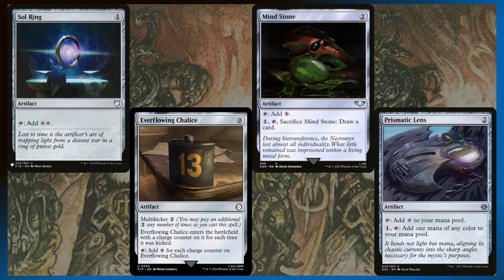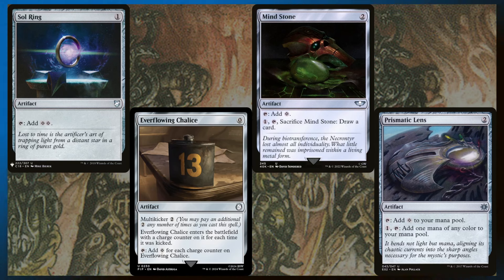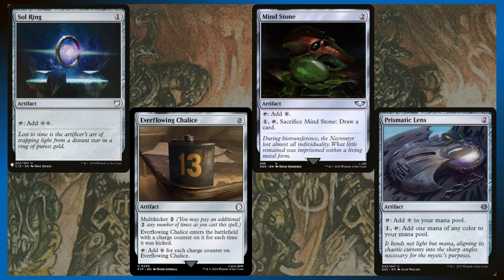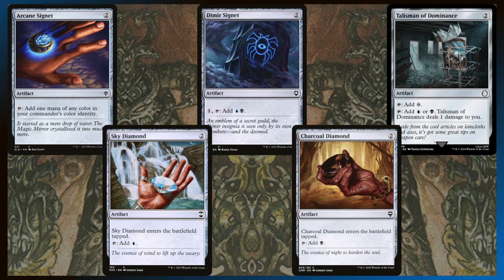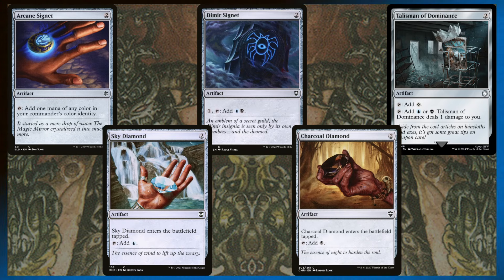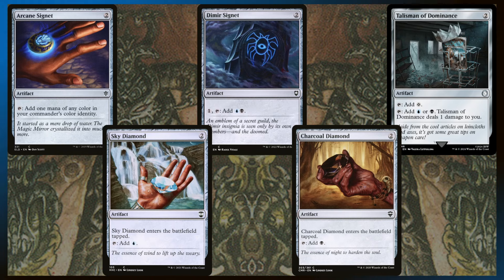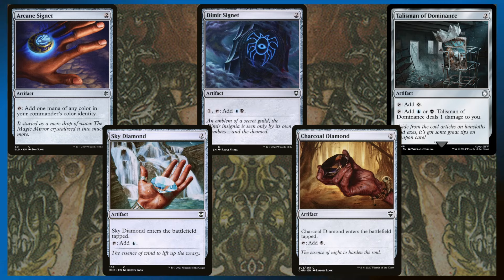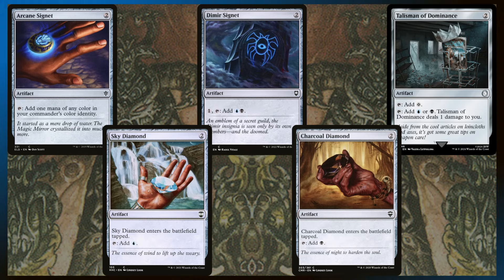Here are the colorless mana makers — Sol Ring is broken, Arcane Signet is probably one of my favorite mana rocks, Prismatic Lens is also up there, and Mind Stone is just a solid card. And then the mana rocks that make colored mana: Arcane Signet, Dimir Talisman — they give us the option for either color — while Sky Diamond and Charcoal Diamond are each one color. We're going to need all of these mana rocks because our commander costs six, it's going to die, we're going to need to recast it, and we'll be slinging a bunch of cheap auras in the same turn.